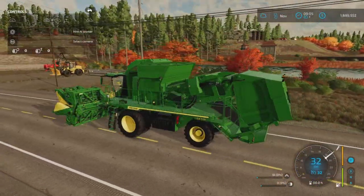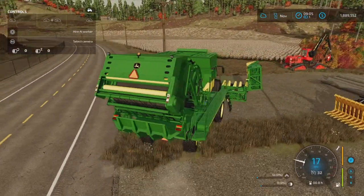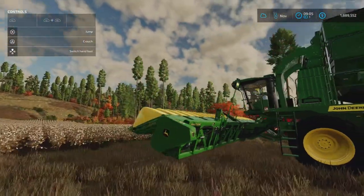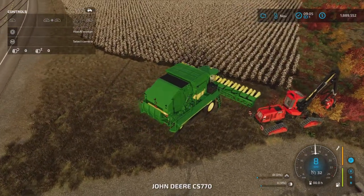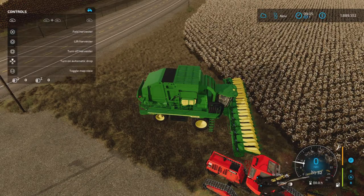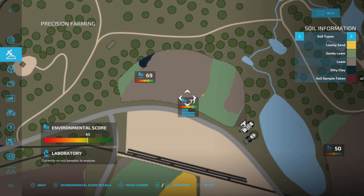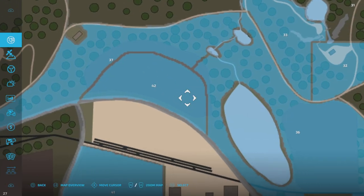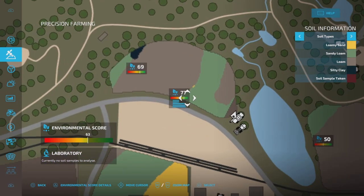I had to skip all the way until November but here we are and my cotton is finally ready to harvest. I leased myself the big boy — 11 and a half meter working width on this guy. Let's turn on — there we go. Let's check the environmental score — it's 77. I'm on the wrong one. So I'm gonna start here — it's probably gonna affect this score also, 50 and 77.